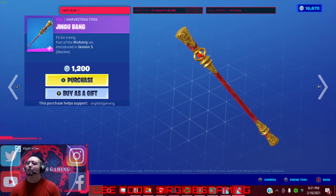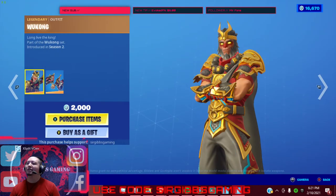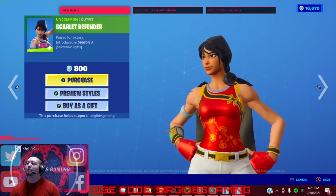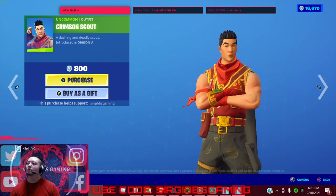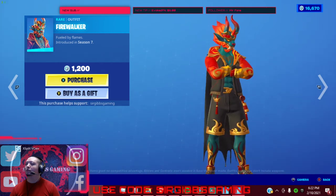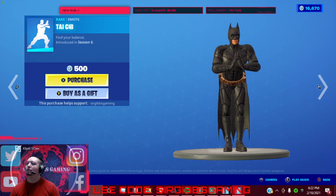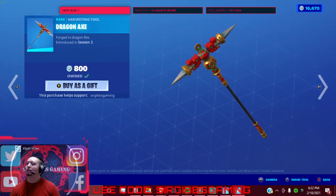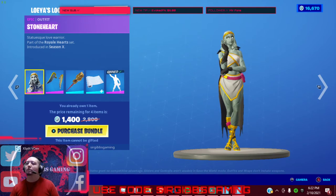We got the — I can't pronounce it — Bang, his pickaxe, for 1,200 V-Bucks. The Monkey King — oh my gosh, he's got a Monkey King. We got Scarlet Defender in the item shop from Season 3 for 800 V-Bucks. We got Crimson Scout — he's pretty cool too — 800 V-Bucks. We got Firewalker for 1,200 V-Bucks.